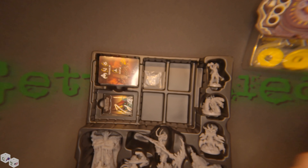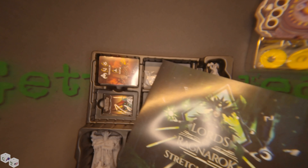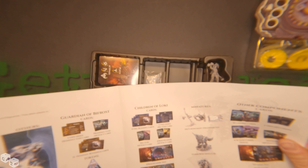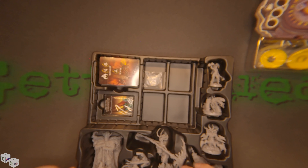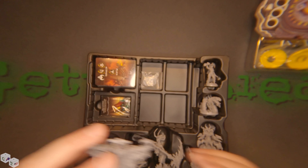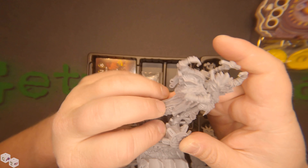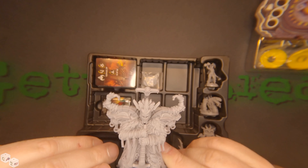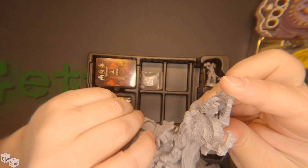Alright, let me grab the rulebook here — it's down at the bottom. Oh, Heimdall. Heimdall's the other monument. This is obviously Heimdall because he's standing there over the gate and stuff like that, and he's got the big sword. A little bent there.